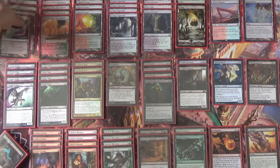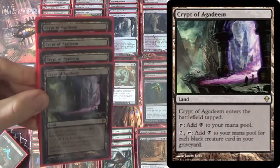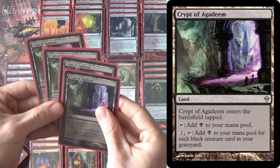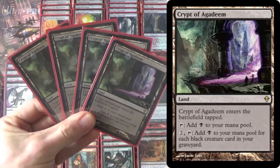If you're familiar at all with Magic, you know that making a lot of mana tends to be pretty good, and Crypt of Agadeem happens to be one of a few cards in Modern that can make more than two mana on its own — few lands. So you have Nykthos, and you have Crypt of Agadeem. Crypt is not legendary, so it has the potential to make even more.